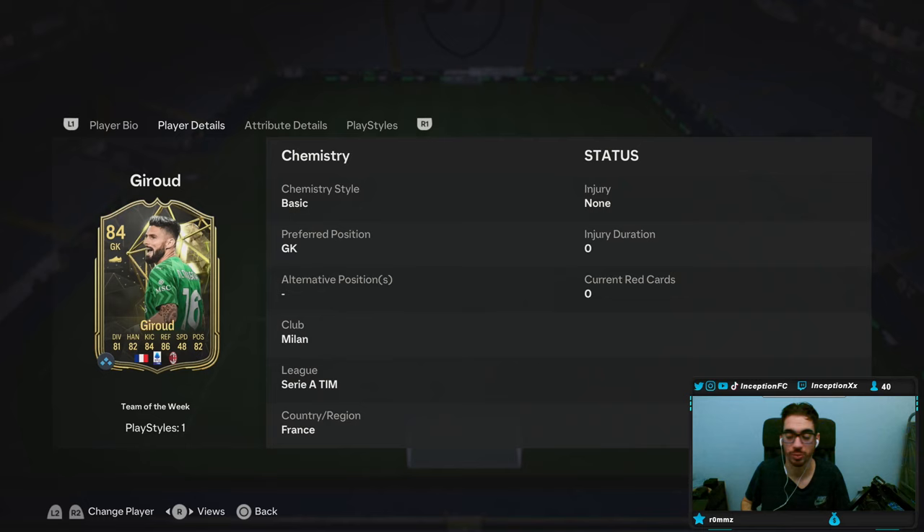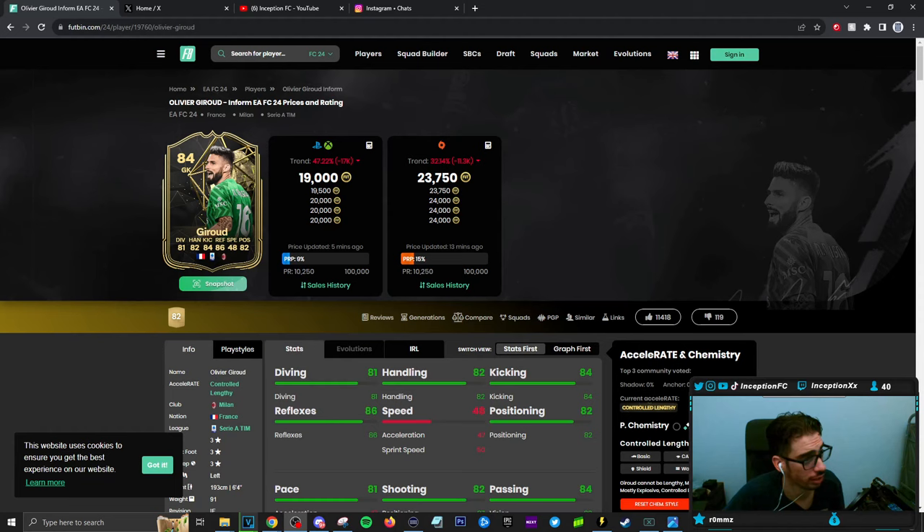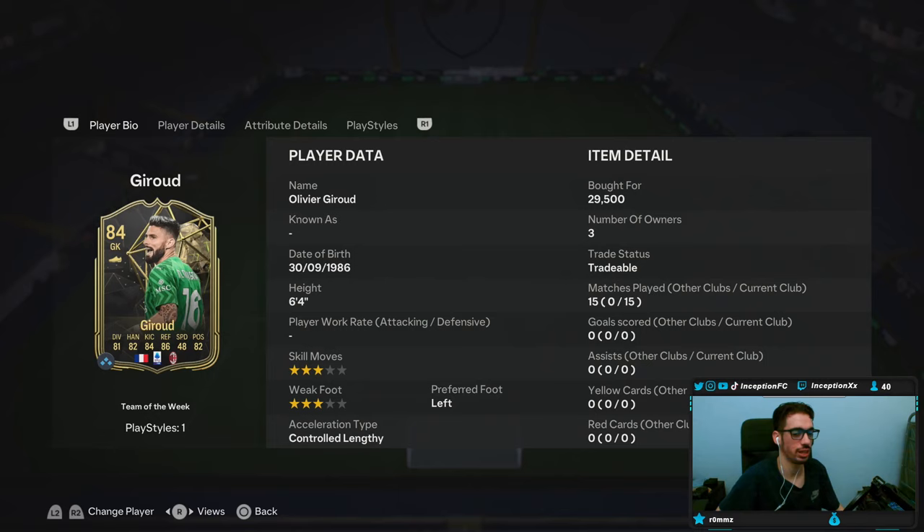Especially if you are working with specific links in your team. So with Giroud, he's actually gone down quite a bit in price. I don't know why - I just did his review and he went down 10k, but hey, it is what it is. Giroud is a player that is 6'4", 3-star skill moves, 3-star weak foot, a controlled lengthy player, while being a left-footed player too.